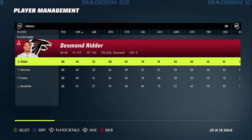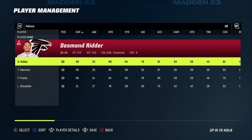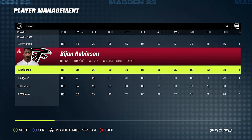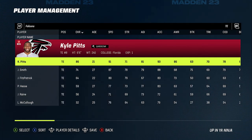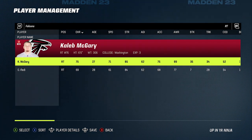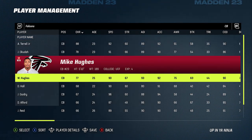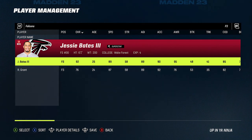Next up we got the Falcons. Desmond Ridder's not bad — he's got 88 speed and decent throw power, he's usable. They put a lot of weapons around him. They have three pretty good running backs including Patterson and Bijan Robinson, the eighth pick of the first round. At receiver they have Drake London, their first round pick last year at six foot four. At tight end, Kyle Pitts is one of the best in the game. On defense they added Calais Campbell — him and Grady Jarrett give you a really good defensive line. They traded for Okudah and Mike Hughes, both former first round picks with good speed, alongside A.J. Terrell. And Jesse Bates was the big free agent addition.